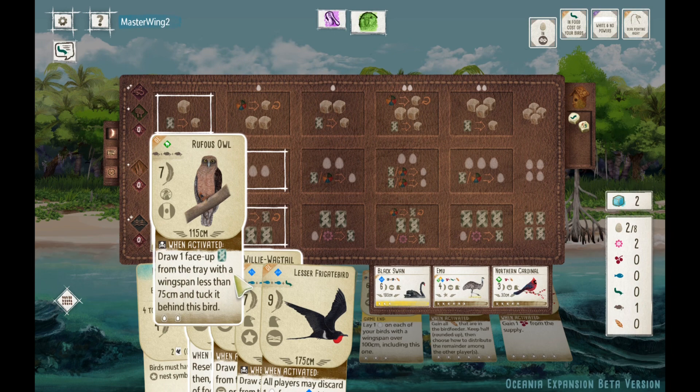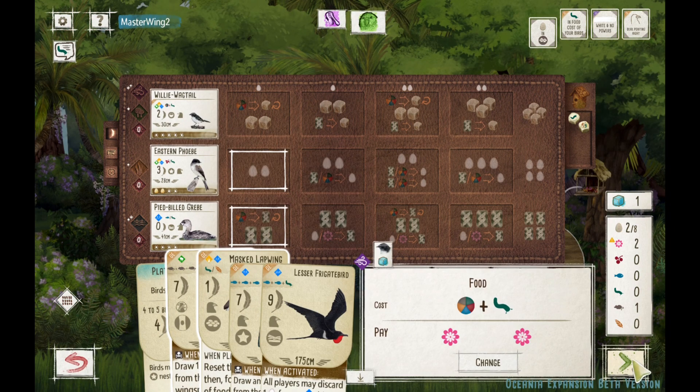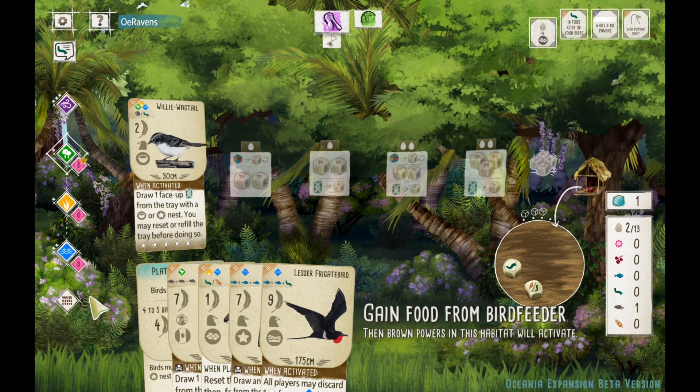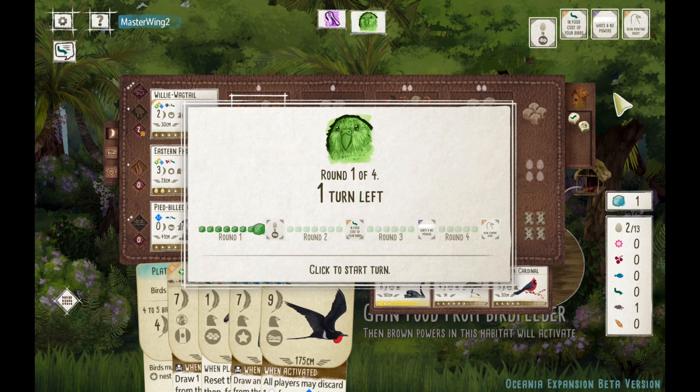Two turns left. I'm debating whether to play the Lapwing, Wagtail, or Rufus. But we go with the Wagtail — I think it's slightly more important than getting the Rufus Owl down. That just gave me draw power in the forest. I really like the Willy Wagtail; it could go in the Grasslands as well. But I'm thinking since I have some bird bombs in hand — the 7-7-9 — I think I might be gaining food more than I'm laying eggs this game. So we stick the Wagtail in the forest.